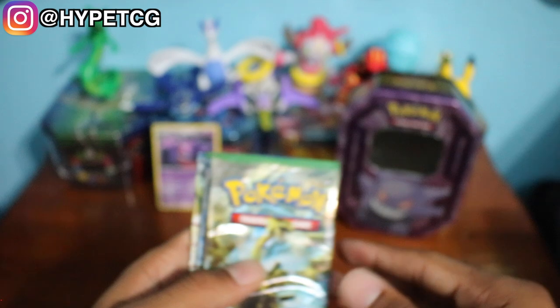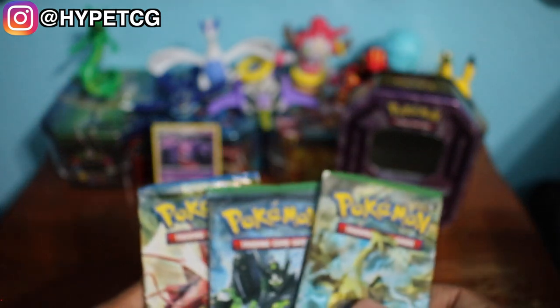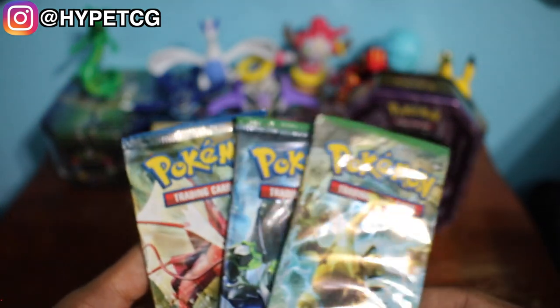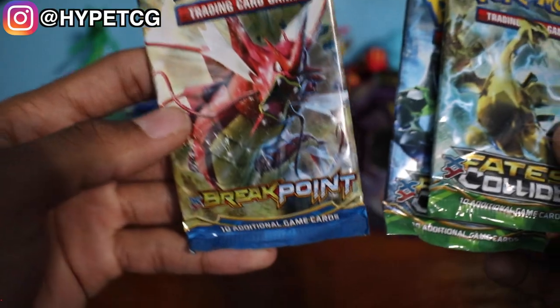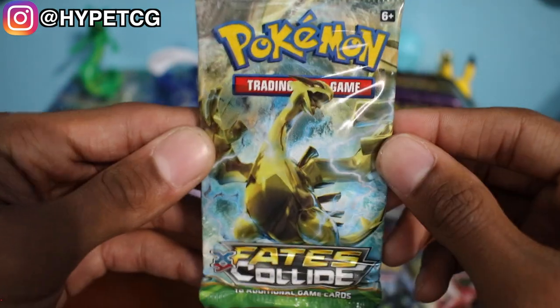I've actually seen a couple of these 10s being opened before, and every time they open one up there are different packs inside. So I don't really know what to expect, but in my 10 I got two Fates Collide packs and one BREAKpoint pack. We're going to do the Fates Collide packs first, starting with this Lugia pack right here.